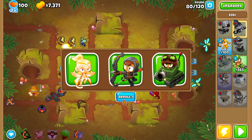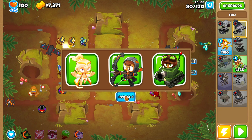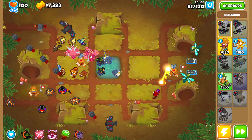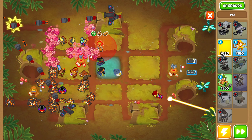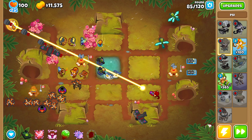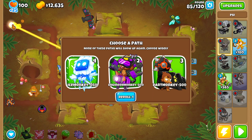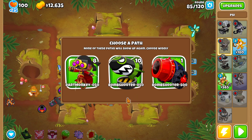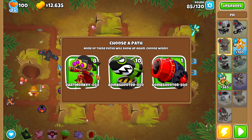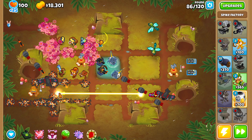On round 80 we get another hero. No Adora since Sun Temple spam probably won't happen. I reroll and Sauda is actually very good - she'll basically clear anything that isn't a BAD, and Azeali clears BADs, so these two synergize quite well. On round 85 nothing great again - I reroll and end up going for Moab Eliminator, but hindsight I should have gone for Plasma Monkey Fan Club because they do a lot more damage in the long run.